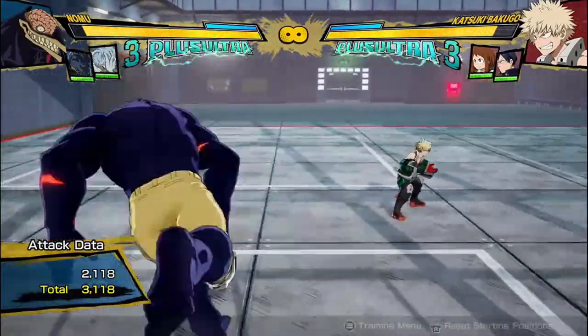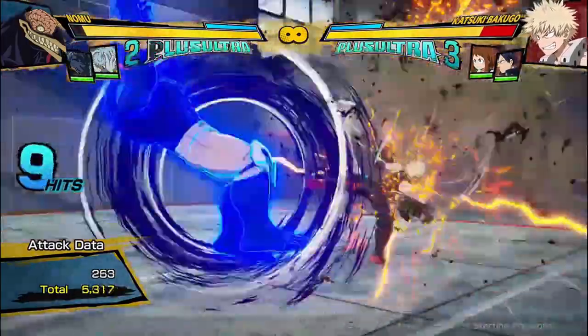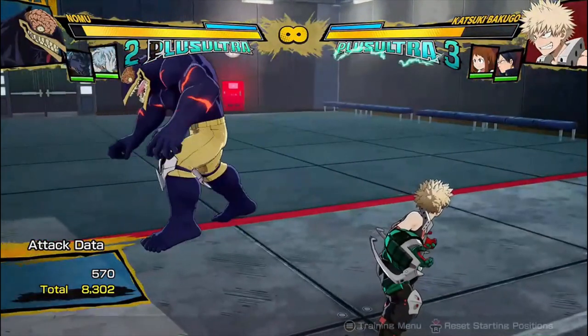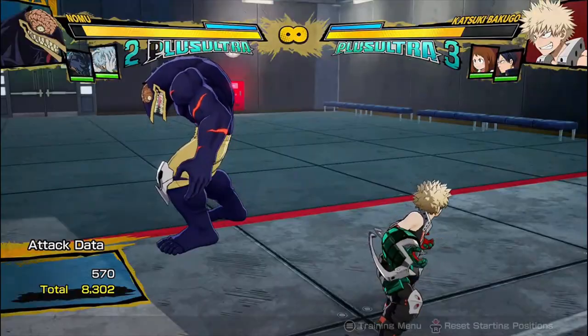So, a regular bread and butter combo with Nomu is going to be 2 hits to his Tilt Quirk 1, dash cancel, 2 hits into mash his Quirk 2 string — 8,300 damage. Not great, but I haven't really been able to find anything that does more, so that's what we're going with.